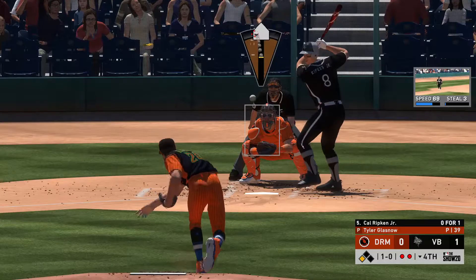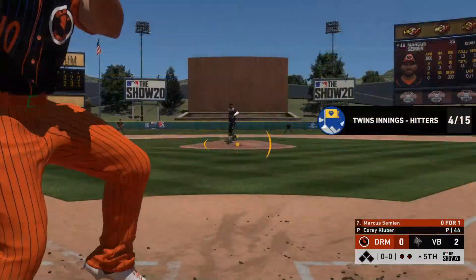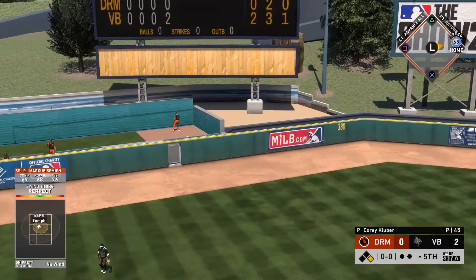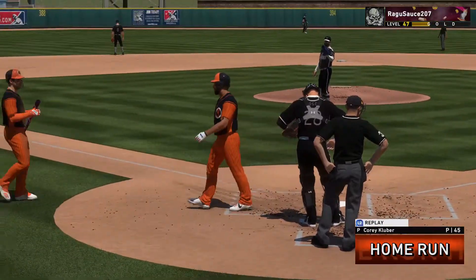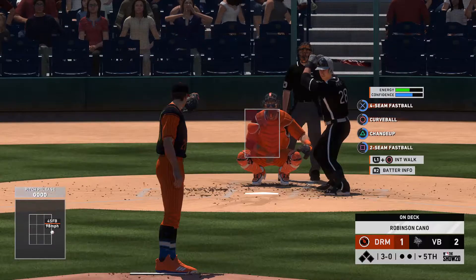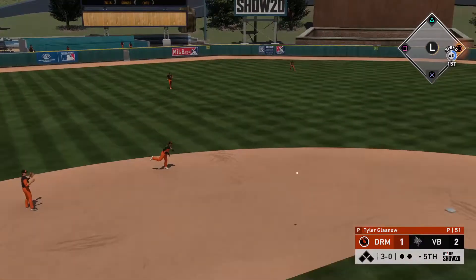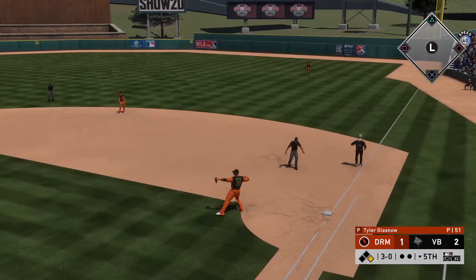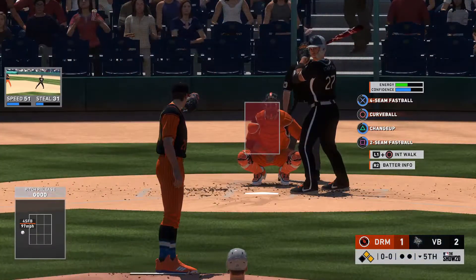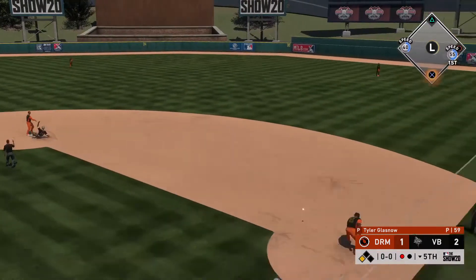Right after the opponent puts up a run, Marcus Simeon gets us on the board with a perfectly timed swing — a home run to tie it up. I was locked in because that last inning made me mad. But then I left Glasnow in too long and we're going down 3-0 immediately. The opponent then makes what I think is a questionable move — pulling Kluber after I've barely been able to do anything against him.